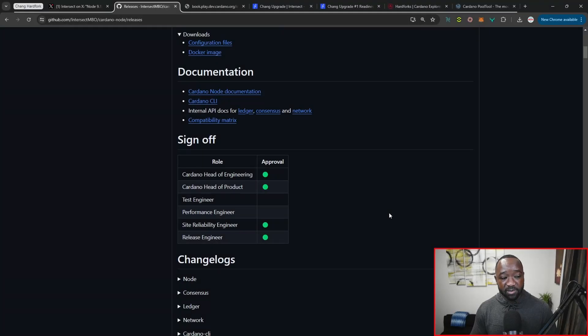The team at IOG and the Intersect MBO is now recommending at least 250 gigs for future growth. An interesting piece here is who has actually signed off on the approval of this latest release. We've got the Cardano head of engineering and head of product on board, but we haven't gotten the green light yet from the test engineers or the performance engineers.